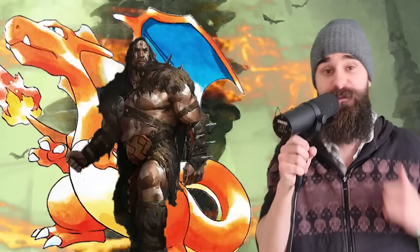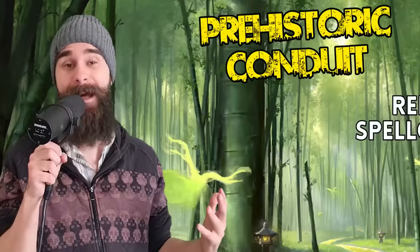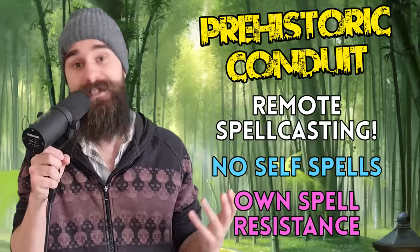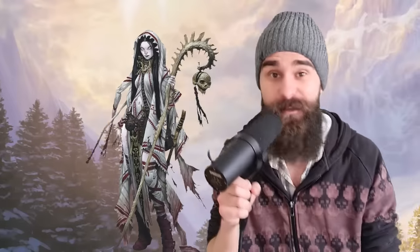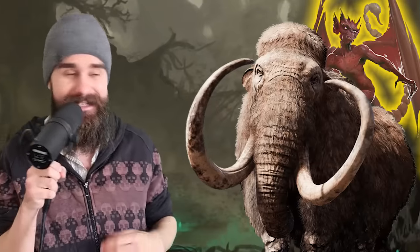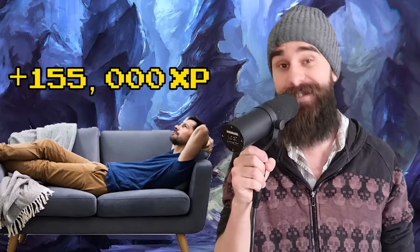That is low-key amazing, seeing as you get your Wild Shapes back every short rest. You can summon this, kick back for an hour, and then it's basically free. From sixth level, you can cast any spell with a range other than Self through your companion, with no range limit on this ability. A level 3 Warlock, level 6 Druid could have an Imp familiar riding a Woolly Mammoth Primal Companion, communicate with the Imp from anywhere on the material plane, look through its eyes, and cast spells through your companion — letting you blow up enemies and loot dungeons from the safety of your own couch.